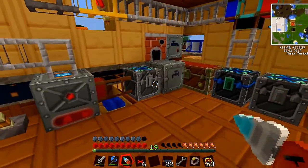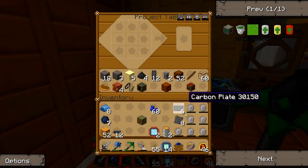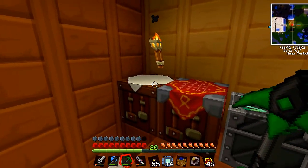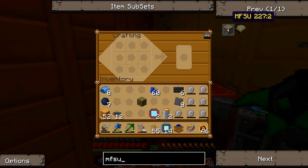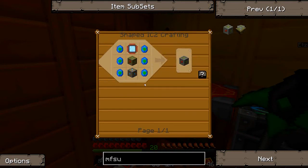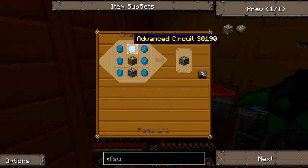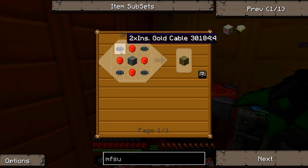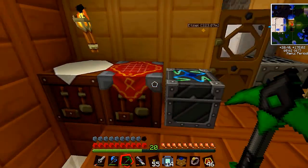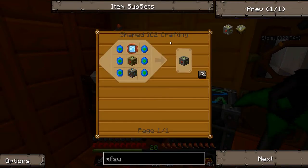Let's do this MFSU. Alright guys, grabbed quite a few of the items I need to make an MFSU and a mass fabricator. So let's take a look at the MFSU - this is it here. It's six Laptron crystals, one advanced circuit, MFE, and an advanced machine block. Now this is the largest storage device. So you've seen all those ones there, but you haven't seen those. That's the MFE if you don't remember, and it's what I'm using down there. So we're going to upgrade it to an MFSU.